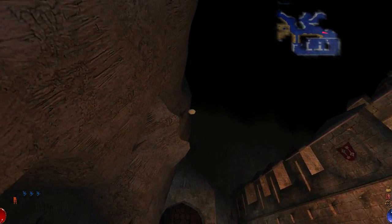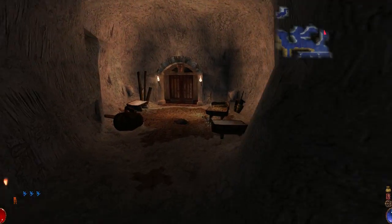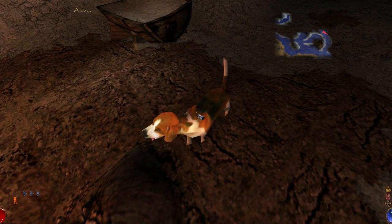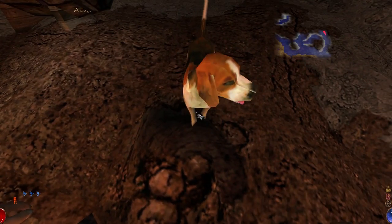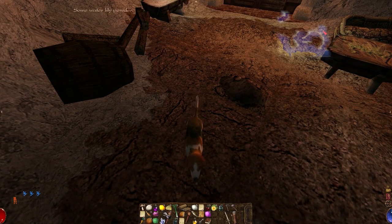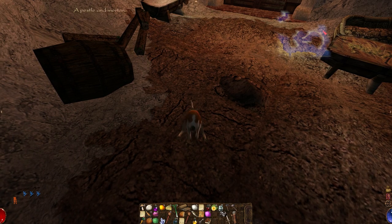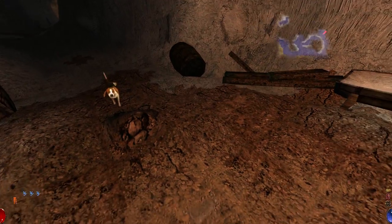I'm never getting that bread back, am I? Hey doggie. Oh, he's the same. He's so cute. It's weird - when I click it, it sounds like I'm hurting it or something. I just want to pet you. I think he actually follows you around. Hey, you want some food? What do dogs eat? Carrots? Dogs are like horses, right? Maybe not. Cheese? Do dogs like cheese? Apparently they don't.